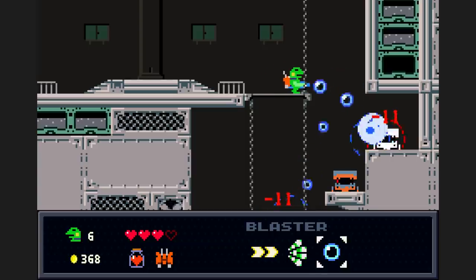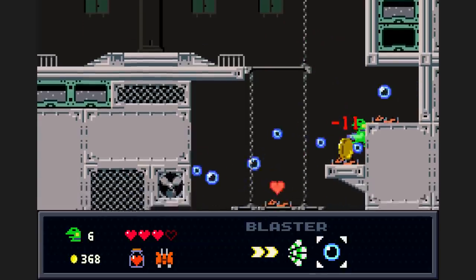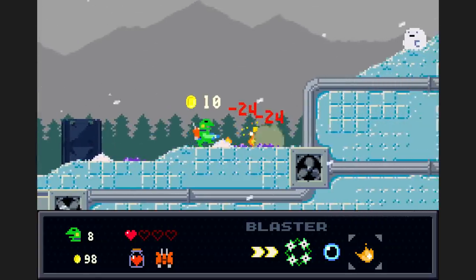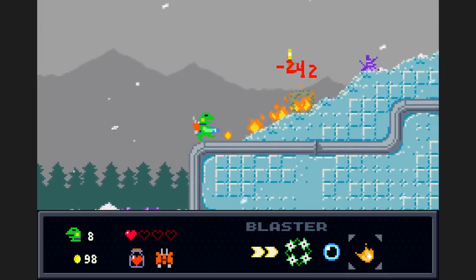At times the right gun feels a little too exploitable, but at least enemies will always retaliate on hit, which saves many encounters from becoming a complete cakewalk. Each weapon gets a chance to shine, but the flamethrower does seem underutilized compared to the others. A few more uphill sections would have made it a more viable option.